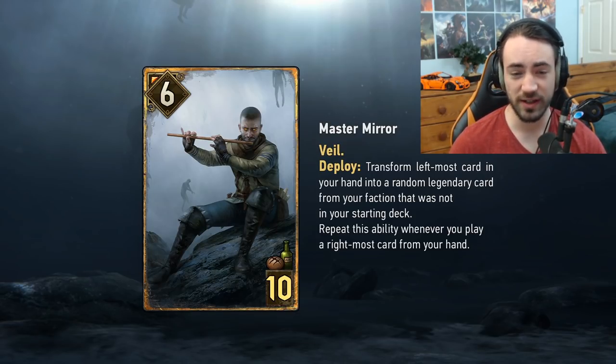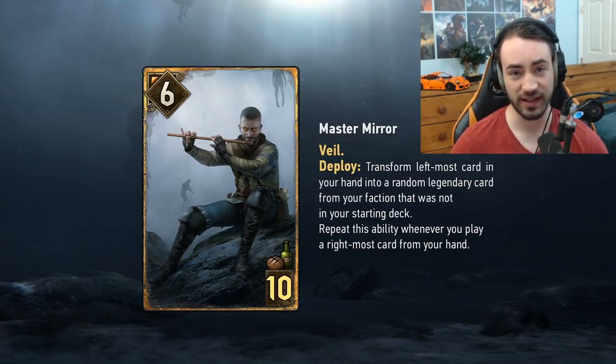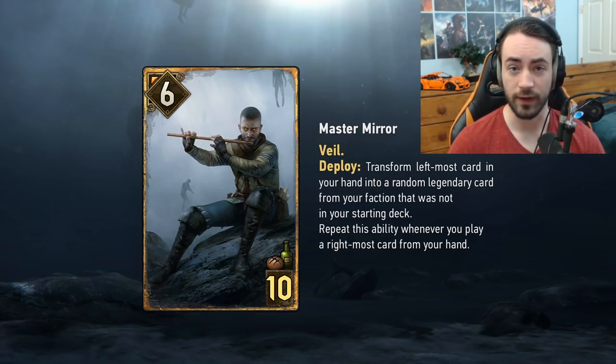Master Mirror isn't going to be a top-tier card by any means, but it's a fun meme card we seem to get every expansion. The second part of the ability lets you keep going — if the transform gives you garbage, play your rightmost card and transform again until you get something you like. It only has six strength so your opponent can kill it with a Parasite or Gigni, but Veil protects it from poison and lock, which is nice.